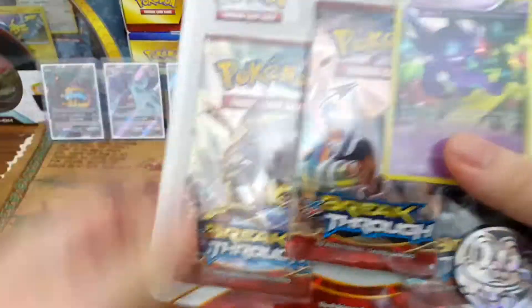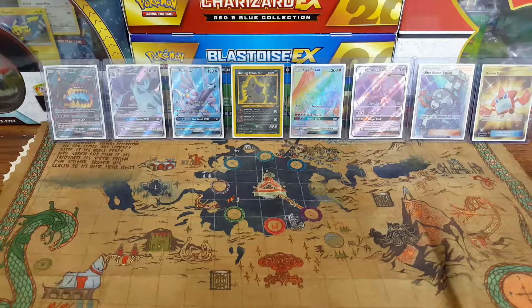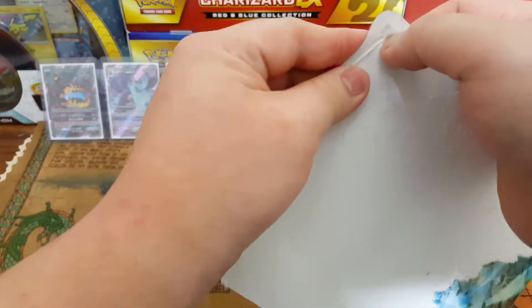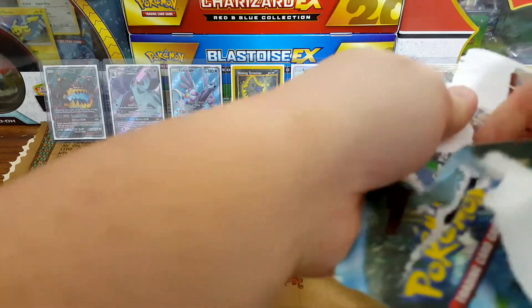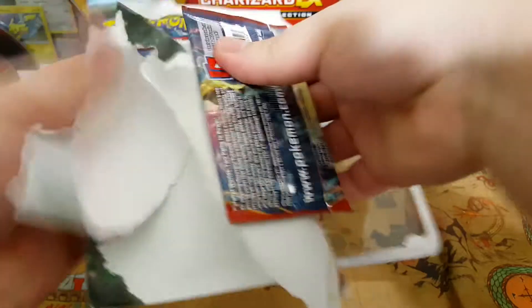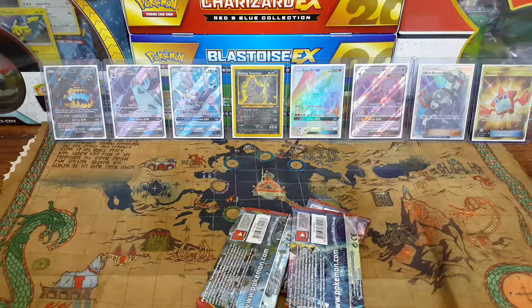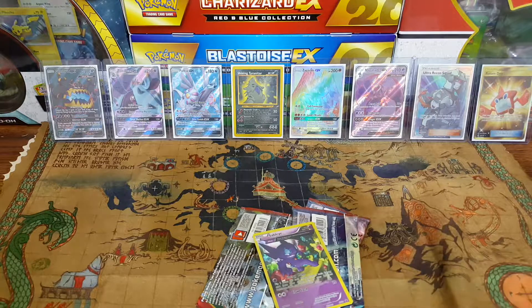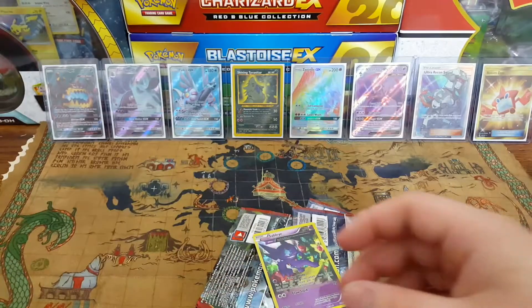Alright, let's go ahead and open up this Breakthrough three-pack. There's the pack, got the Froakie Pokecoin — put that with the other ones. And we got a Sableye — what do you call those, three-quarter arts? There's a name for it but I can't remember. That's a pretty cool one, I like that.